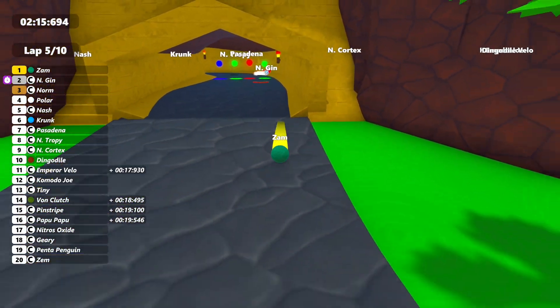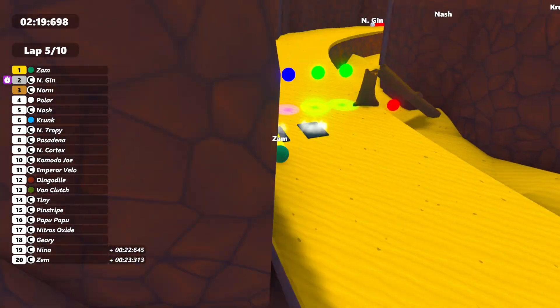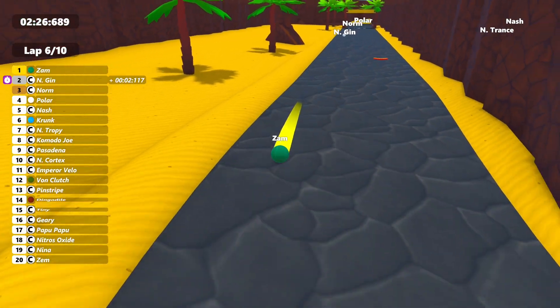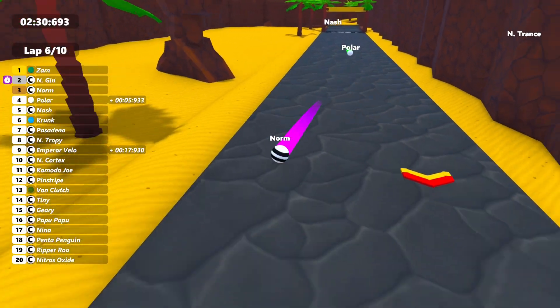Zam is still with that lead. There's that bomb we spoke of — Entrance looks like he's gotten stuck, going the wrong direction, and has come to a complete stop by the looks of it. So back in second place there's Engine, and further back it's Norm and Polar fighting there for third.